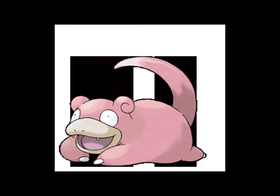And when it evolves into Slowbro, it has a Shellder attached to its tail. With the Shellder attached to its tail, that means it's the adult Pokemon — the evolved form.